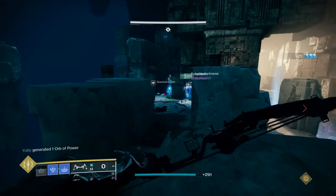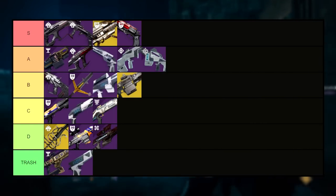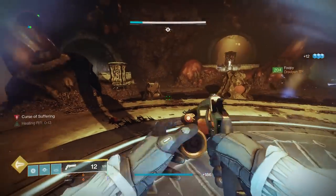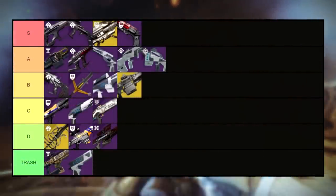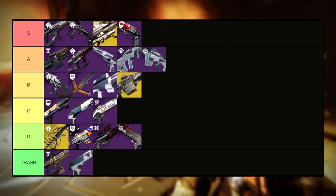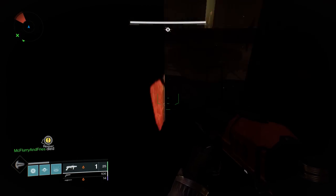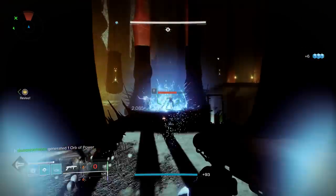Up next for the Pit of Heresy weapons, we find ourselves at the Apostate sniper rifle, and straight into D tier it goes. One of the coolest looking weapons in the game, but extremely underwhelming overall — its best PvE roll looks like Lead from Gold and Explosive Payload, but extra ammo and an 11% boost to headshot damage cannot save this weapon from D tier. While on the topic of underwhelming, let's throw the Blasphemer slug shotgun into D tier as well. It pretty much lacks anything it would need to be a really good option in PvE for that second column, which sucks because it has Fourth Times in the first column. Vorpal in that final column could change so much about the rankings on this shotgun.